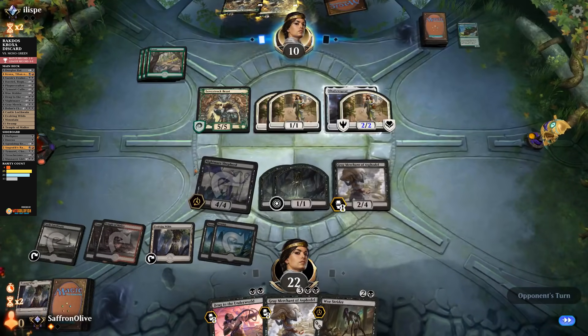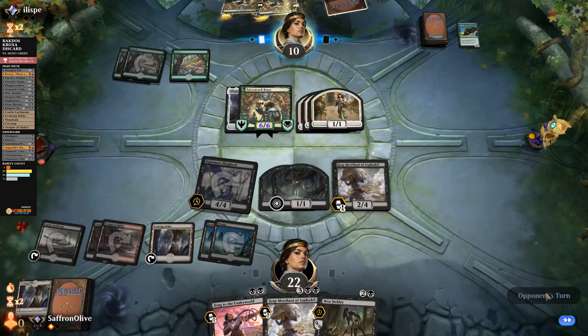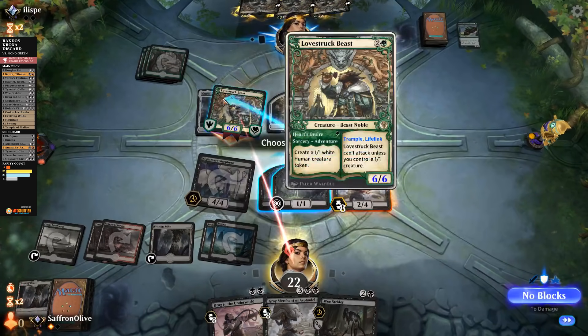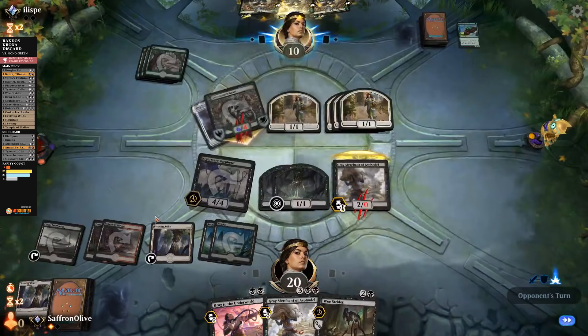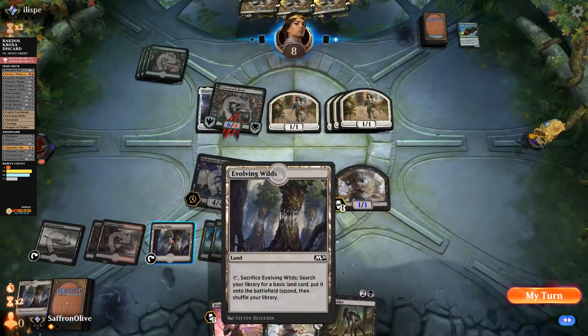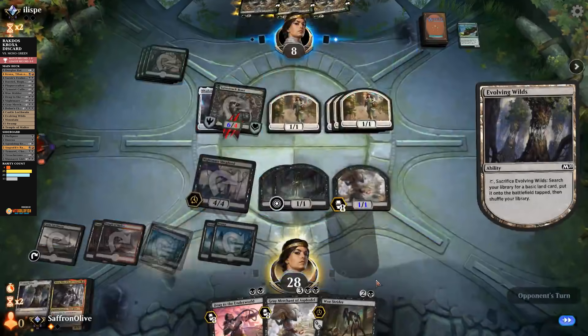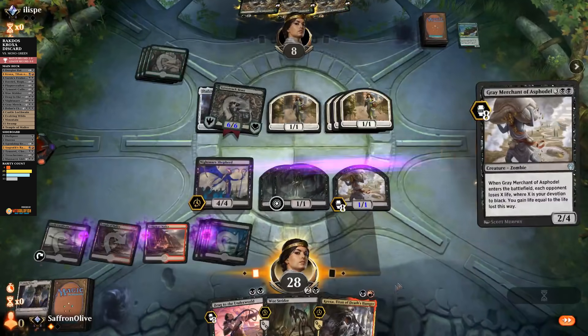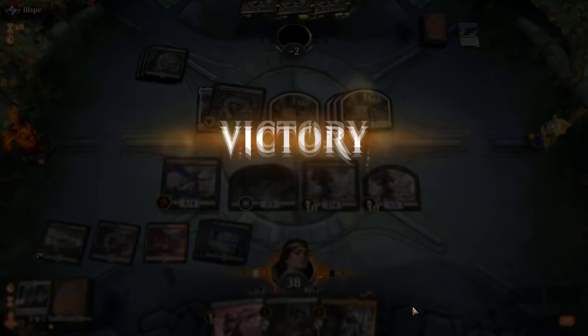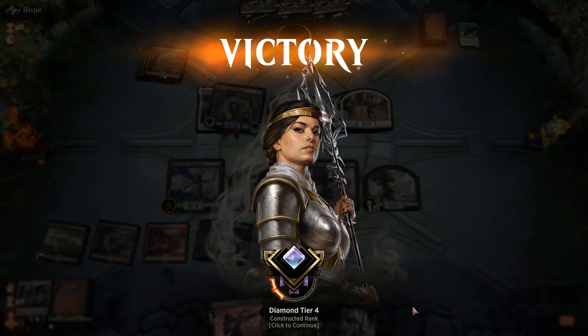Opponent attacks — we block and get back Gray Merchant. We drain our opponent for a bunch — crack Evolving Wilds for a Swamp, untap, Gary finishes the deal. That is discard taking down aggro at 38 life! We stripped their hand of two Questing Beasts and a Vivian — that's exactly what we want this deck to do. That wasn't even a great discard matchup — that was mono green aggro — and discard was still very, very good.